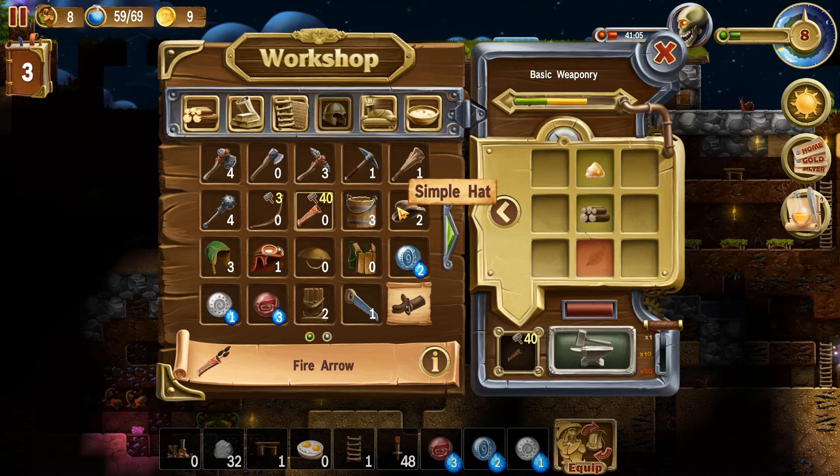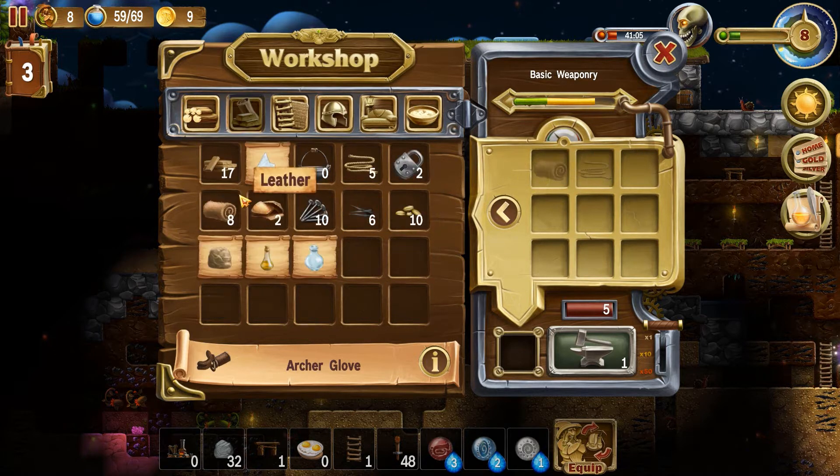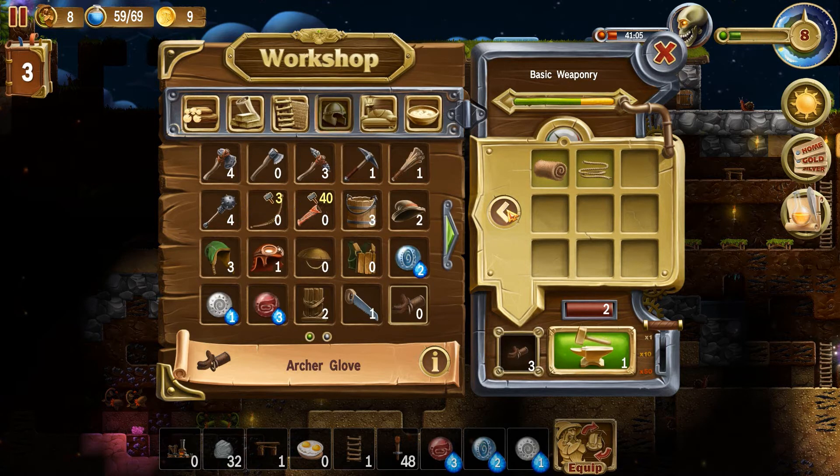Then archery gloves maybe. Where can I find that? Archery glove — I think it was here. Yeah, leather. I think we got some of those from killing pigs or something. And some more rope here. How many bows did I make — three? Let's make three archery gloves as well. Now we have that sorted.